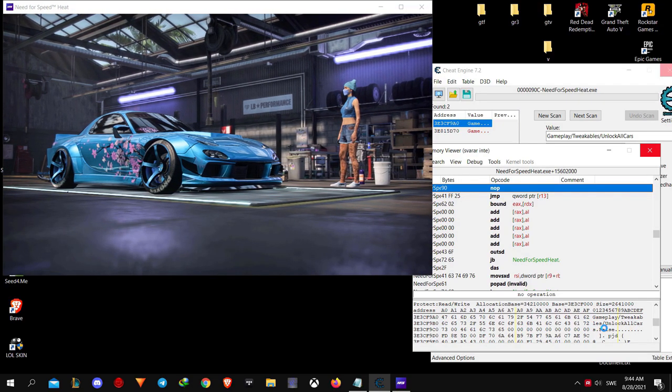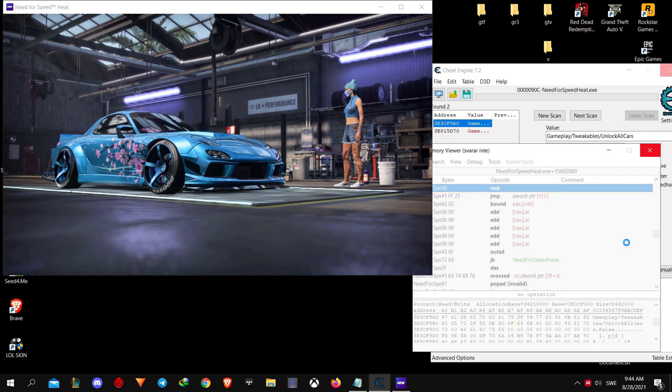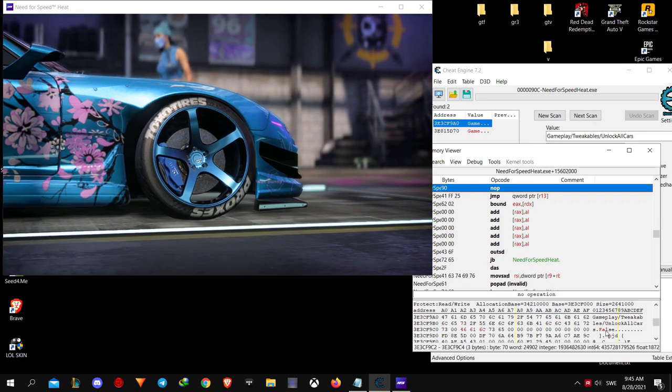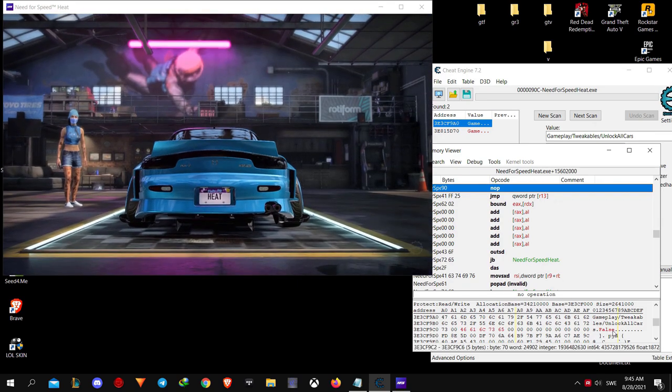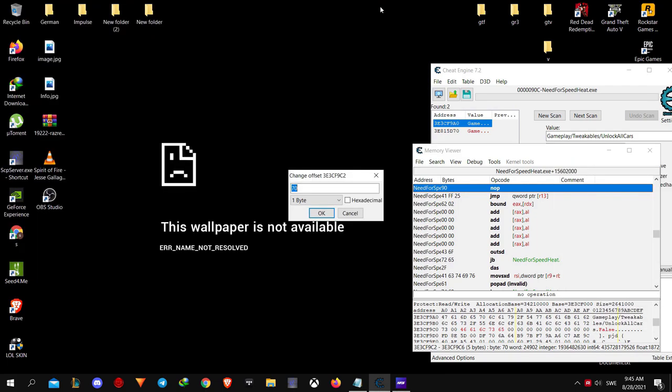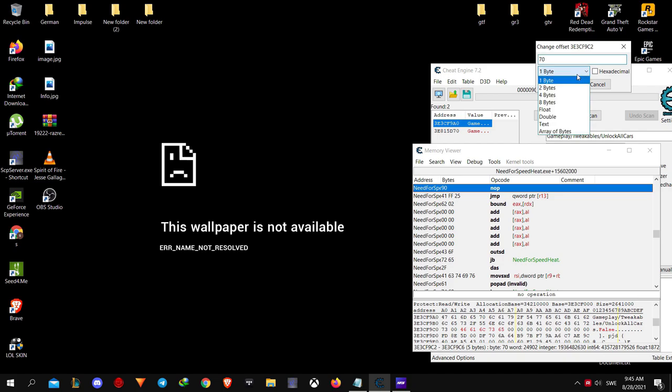Now hold down Ctrl, then click and hold left-click to mark the word "false" — mark the whole word. Right-click on it and select Edit. It will open a little window. Change one byte to text and type "true" in there, then hit OK.